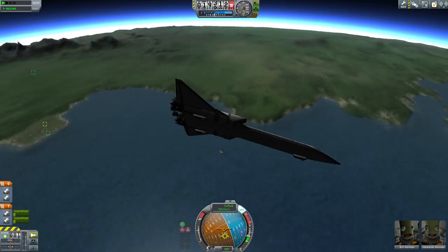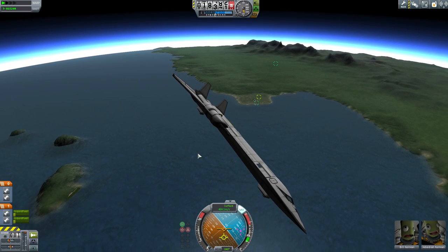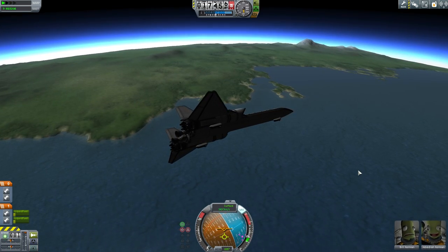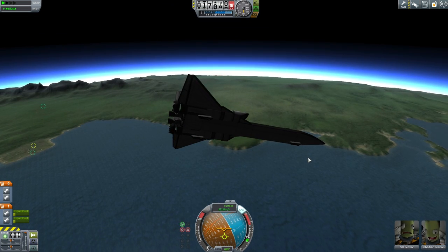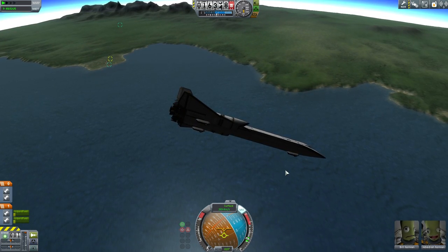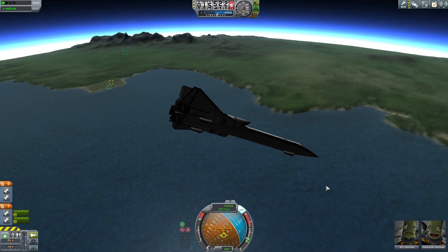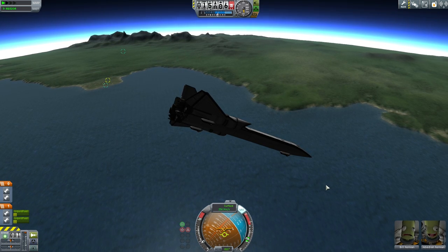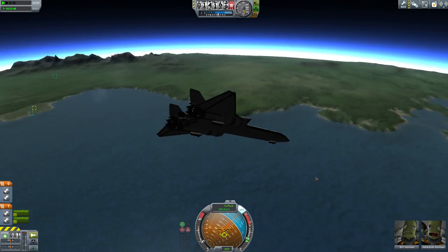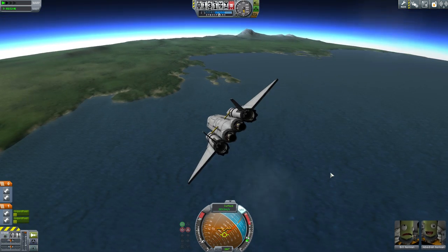It did actually happen to an SR-71 Blackbird where one of the engines had an intake stall. The whole aircraft yawed very sharply at Mach 3, broke up, and the pilot and co-pilot were essentially flung free. Unfortunately the co-pilot died, but the pilot did survive, essentially ejecting at Mach 3. Now I'm going to unhook these fuel tanks so I can start burning fuel from them. I've enabled the jet engines again — I had to abort the spacecraft to toggle them back on.